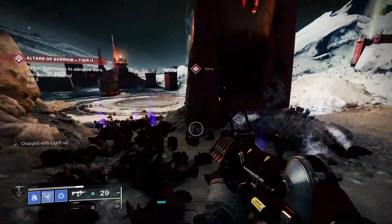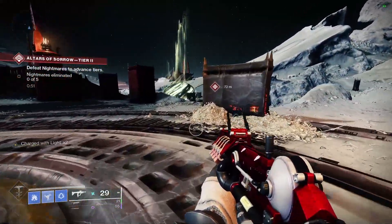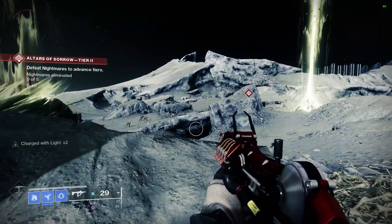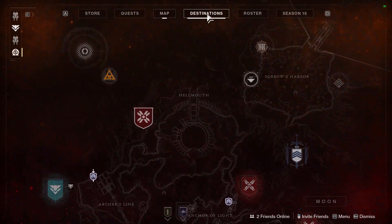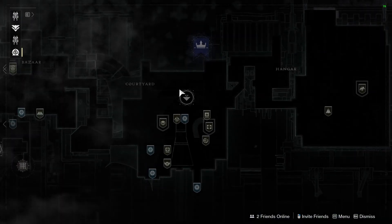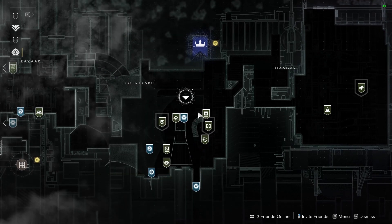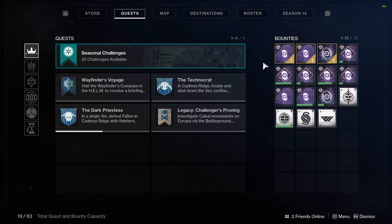If you wanted to come here and just farm a bunch of mobs, you definitely can do that while completing other bounties. Maybe you're trying to get a bunch of Bright Dust together to buy the different rewards from the Season of the Lost in the Eververse shop. But if you go to the tower and use this playlist activity, you end up getting a ton of candy from doing that too. You can use this method to just farm candy by mindlessly killing the endless mobs, or you can go through and do the actual event itself.